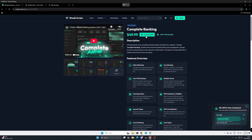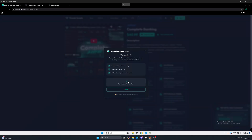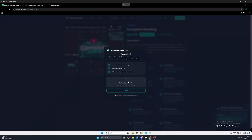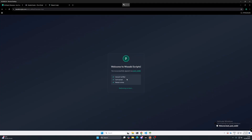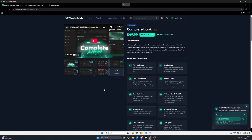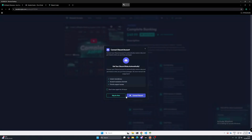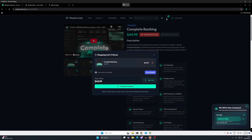First of all, we're going to add this to our cart. We're going to continue with FiveM and log in just like so. Once you're logged in, it's going to ask you to sign in with your Discord as well. Don't forget you can get 15% off if this is your first script you're buying with Wasabi. So let's add that to our cart and skip the Discord for now because I am already there.